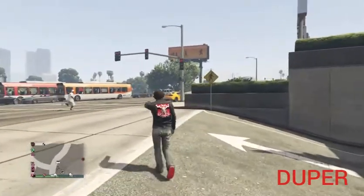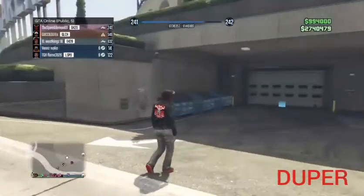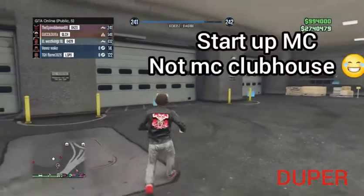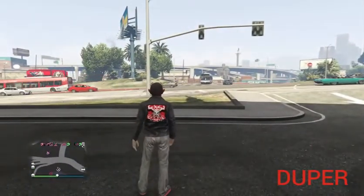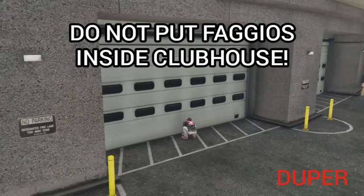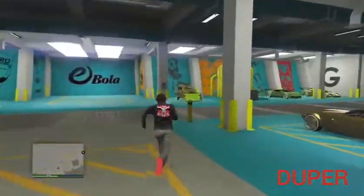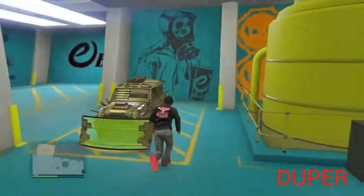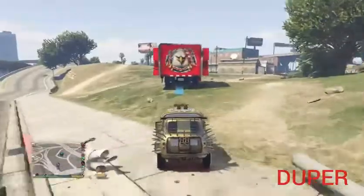Here we are at the arena. First, call up an Elegy RH8 or any personal vehicle. The person that's glitched out — that's me — I'm going to hop in his Elegy and drive away. He's going to start up his MC Clubhouse and order a Fagio. Remember to have Fagios all over the place — put them in your office, put them in your garages. Do not put them in your MC Clubhouse because that will mess up the glitch. After he requests a Fagio, he goes inside to the car you're going to be duplicating.